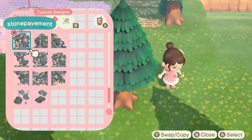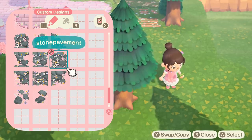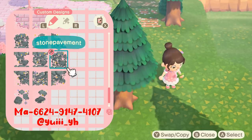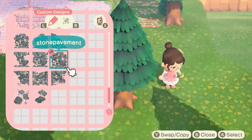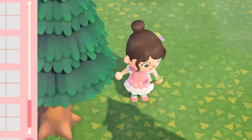I did download a pathway just for this build — it is the stone pavement pathway. I'll put the design code up on screen so if you guys want to use this on your island you can too. I'll also put the creator's handle on the screen so you guys can go support them, follow them, and maybe they'll have more design codes posted in the future.